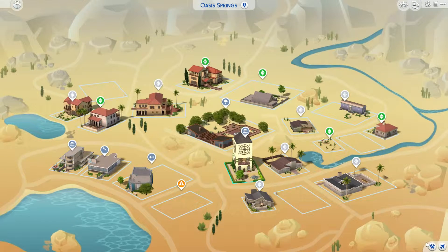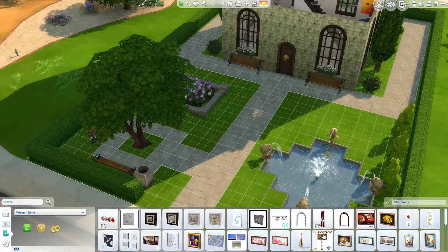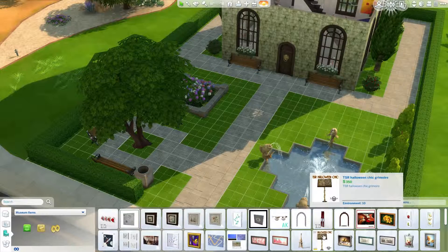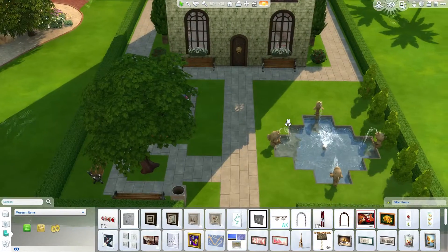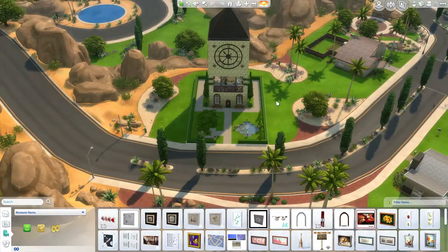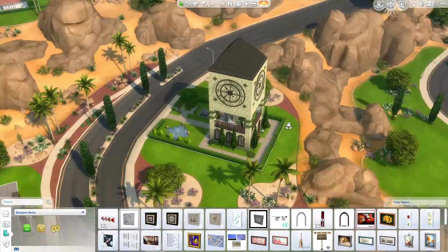We will load into it here. It is a museum and it's not technically residential, but I did put a little museum caretaker's attic room in the top of the building. So I'm going to see if I can move somebody in here, but I'm not sure how that's going to turn out. I'm going to try it though. Let me turn off the grids — so this is the building I've been working on.